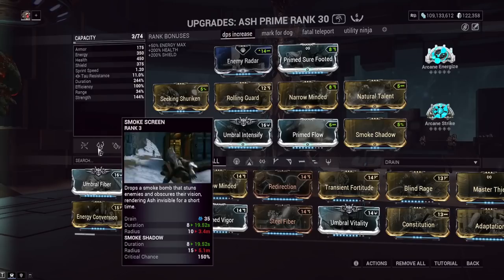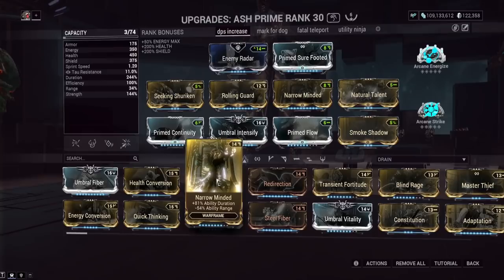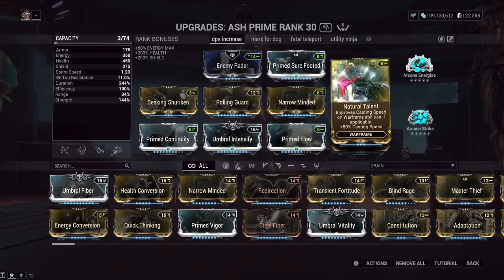Don't bother with this build trying to buff your teammates — they should have a self-sustaining build themselves anyway for doing a high end mission. We want as much duration as we can; Narrow Minded is the highest duration mod in the game. You could technically go a little bit lower ranked for a little bit more range, but since you can be running this solo, you want as much duration as possible.